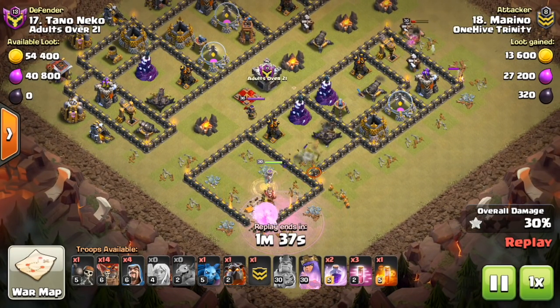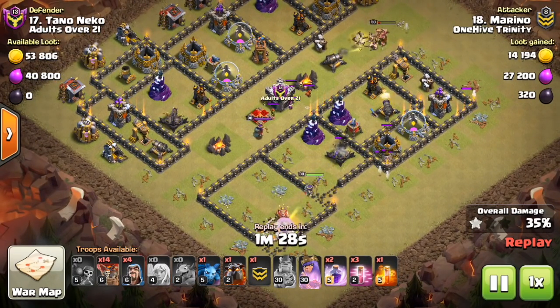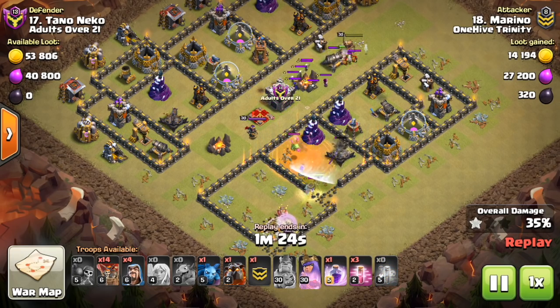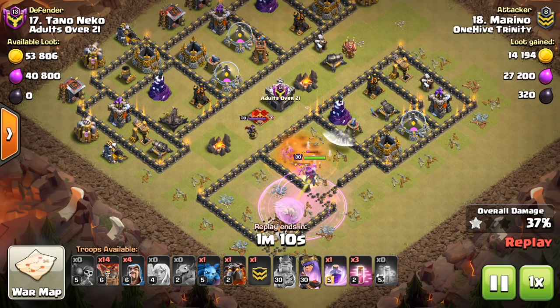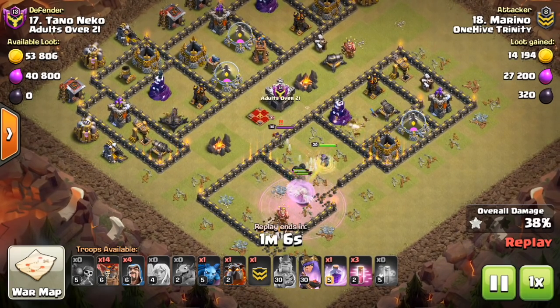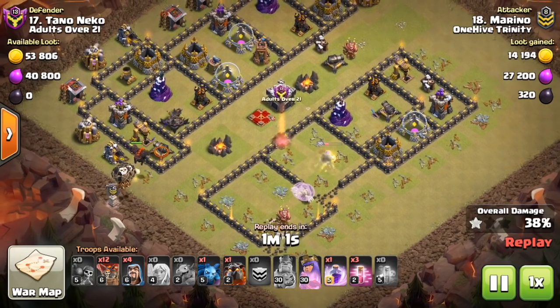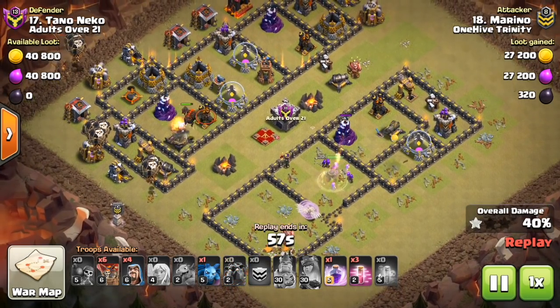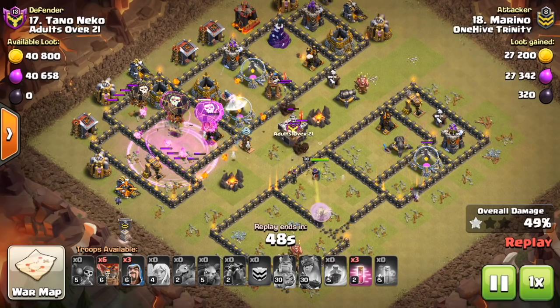Don't have a base where a bunch of defenses can all be targeted by defense-targeting troops at once. When people deploy balloons or hogs from the outside, they target an initial defense. If you have too many anchor points for them to drop groups on, it makes it very easy to overwhelm your base, especially with balloons. That's why mortars are so effective — they clump up balloons. Having only a few places on each side where they can directly target defenses makes the pathing take longer and less effective. Don't let them spam a wall of balloons targeting five different defenses at once.